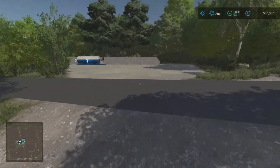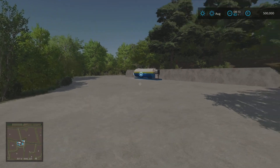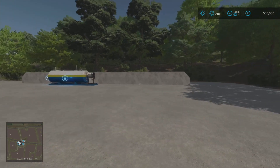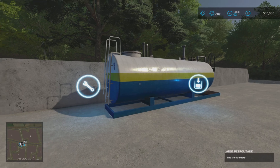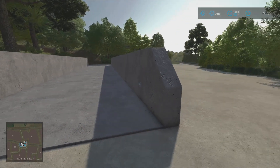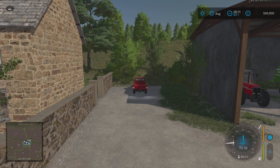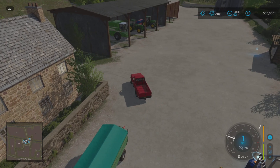Just across the road there's a nice flat area — if you didn't want the two things already there, you can get rid of them and use it for a shed or production. There's the large petrol tank, empty but fillable to 15,000 litres, and the small bunker silo. Let's jump into the pickup. Like it says in the description, there is no traffic. What I do like though is how hilly it all is — it's all up and down, very hilly.